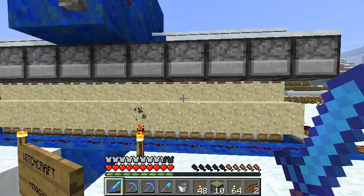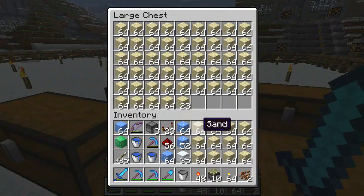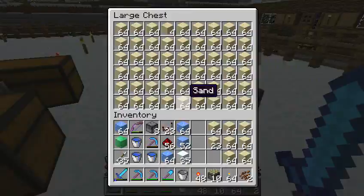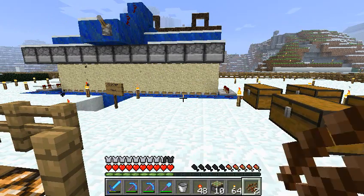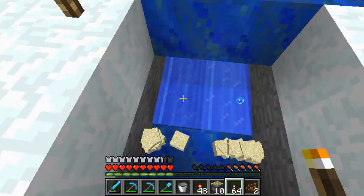Someone said something funny in the native Skype chat - if Jeb logs on the server, what are we gonna say if he sees the sand machine? And then Lemby said a giant butt switch - it's just a giant butt switch, don't worry.